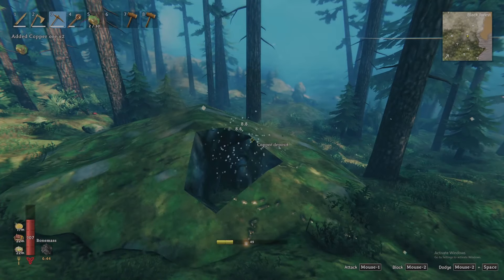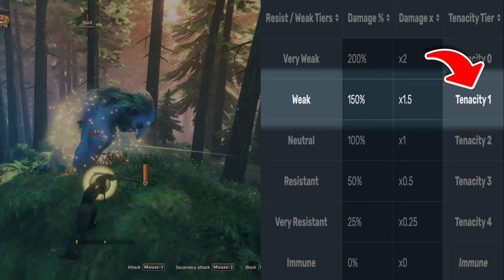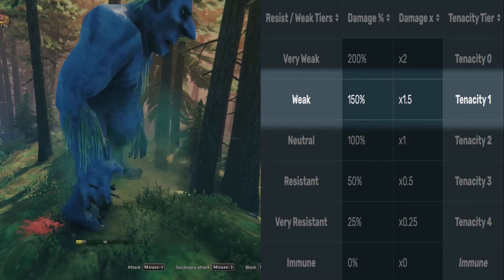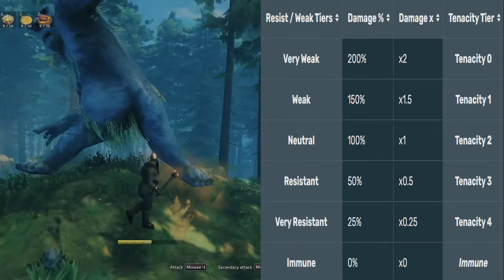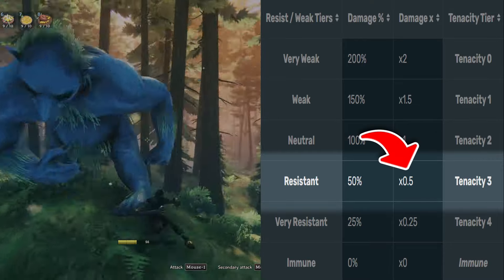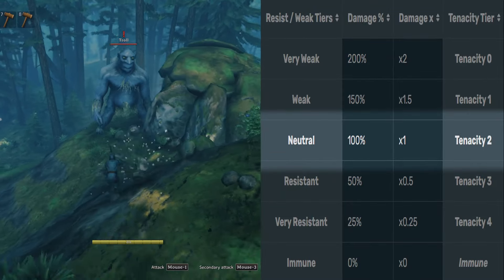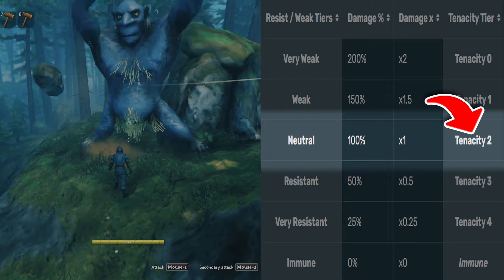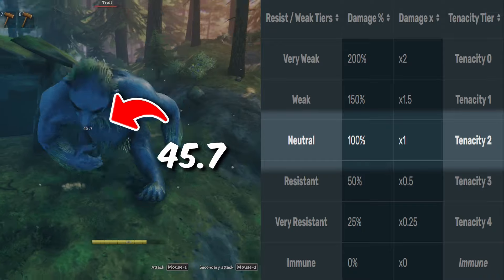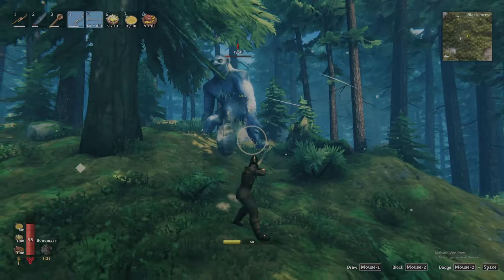To illustrate these two concepts together, let's look at our troll example. They are weak to pierce damage with a tenacity level of 1, and therefore receive 1.5 times increased damage from the pierce damage dealing atgeir, which is reflected with a yellow damage number. Alternatively, the troll has resistance to blunt damage with tenacity of 3, therefore receiving half damage from the blunt damage dealing mace, reflected with a gray damage number. Finally, the troll is neutral to slash damage with a tenacity of 2, therefore receiving flat 1 times damage from the slash dealing sword, reflected with a white damage number.